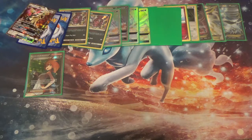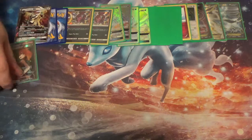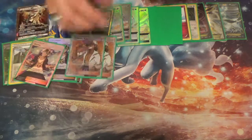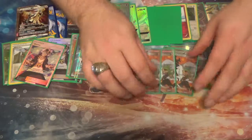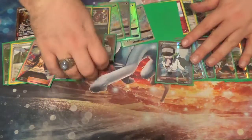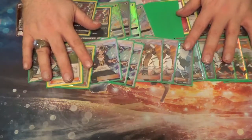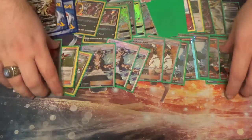Now on to the supporters. We have one Bridget, two Ninja Boy, three Guzma, two Kukui, three N, and four Sycamore. Mostly I want to get to as much stuff as possible early game — that's why I run the four Sycamore. Obviously as we talked about in the video, you can go with whatever you want and make some adjustments if you choose to.